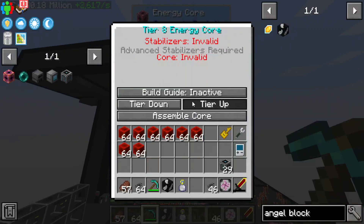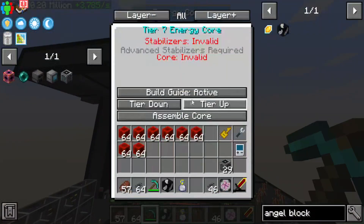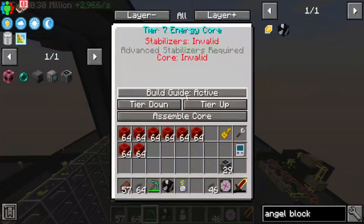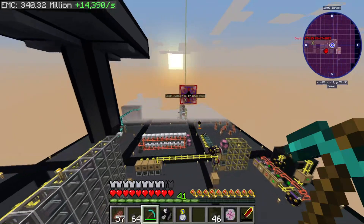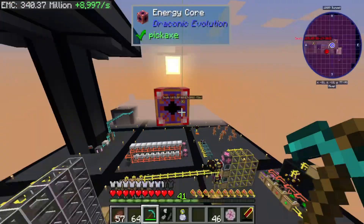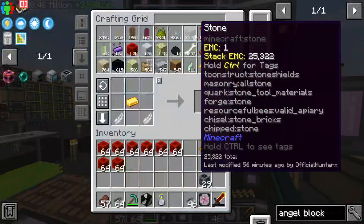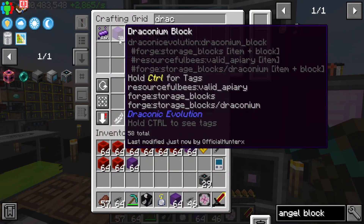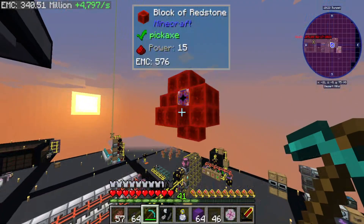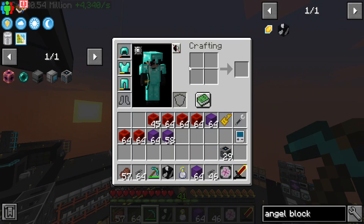Build guide inactive - tier 7. It said build guide active but... where? Where is the build guide? I'm hoping that 250 of these blocks is enough. I'm really nervous this is not gonna be enough and that ChatGPT is gonna be wrong.